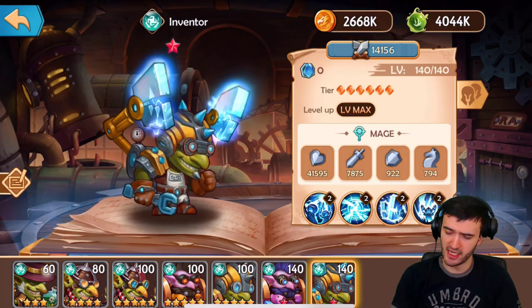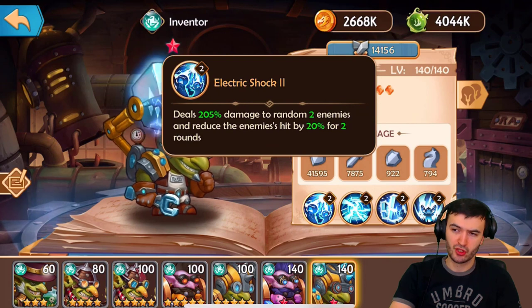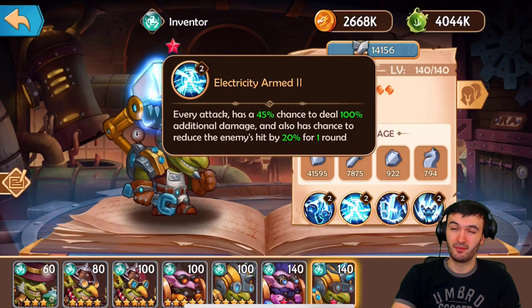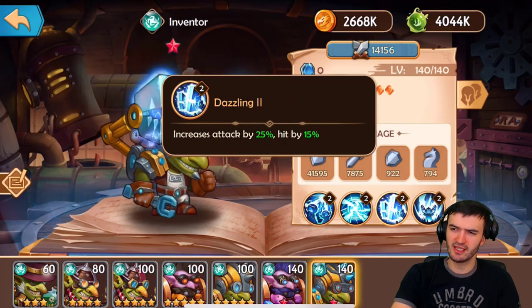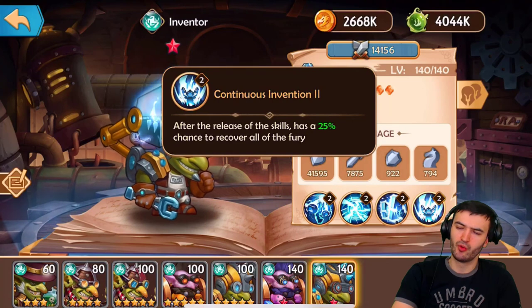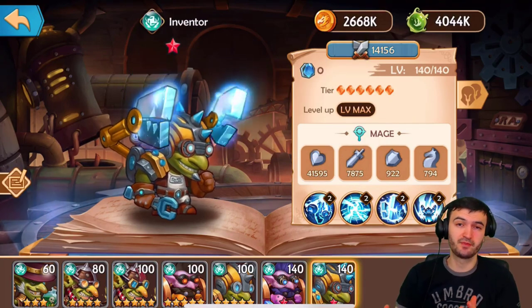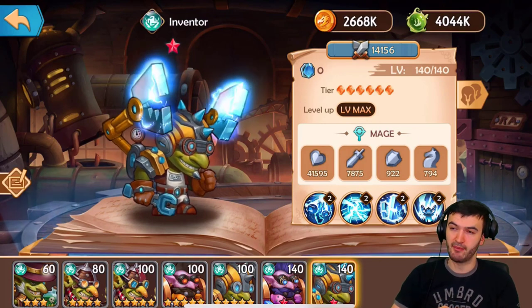The last hero is Inventor, also hard to get but pretty cool. His ultimate deals 205% damage to random enemies and reduces enemy hit by 20% for two rounds. His second ability gives every attack a 45% chance to deal 100% additional damage and reduce enemy hit by 20%. His passive increases attack by 25% and hit by 15%. His fourth ability gives a 25% chance after using a skill to recover all fury, allowing him to cast another ultimate. Between the two, I personally like Tree Dozer for the bleed, but don't sleep on Inventor — he deals good damage and reducing hit is always nice.